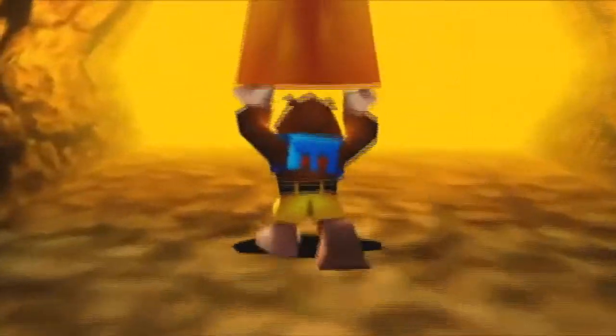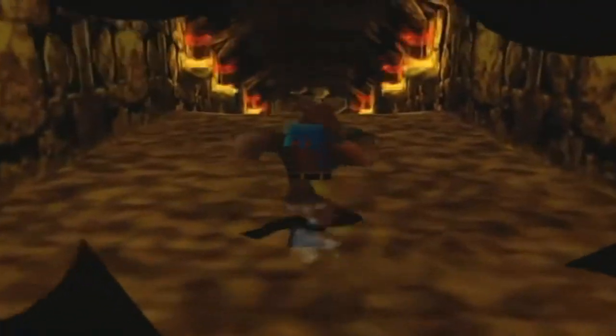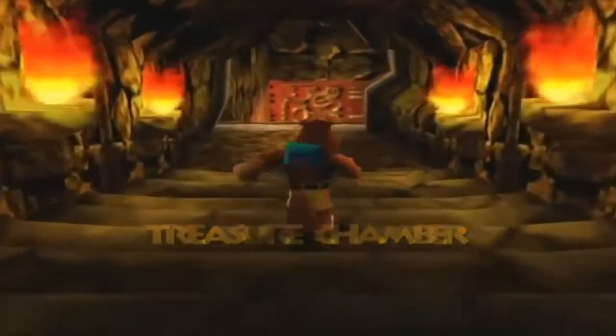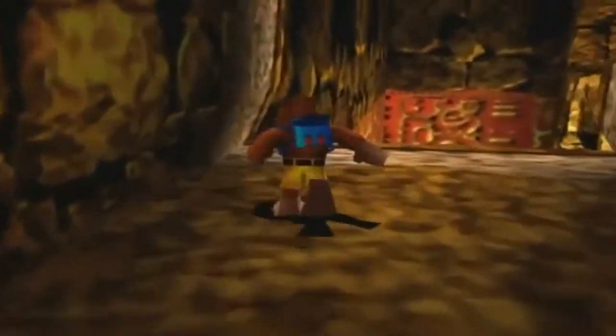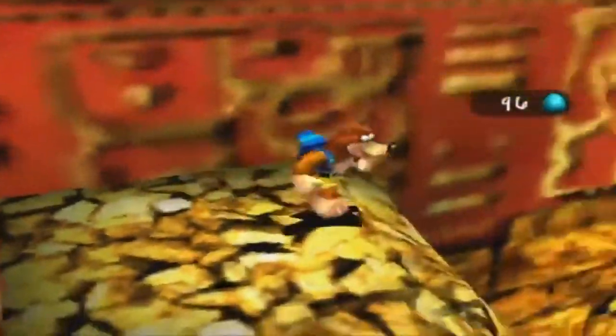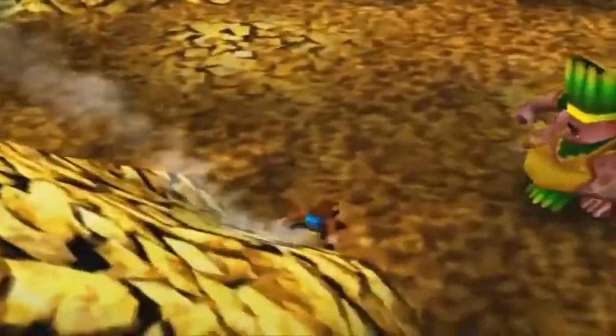That was easy. You'll see initially when you go to the treasure chamber that Banjo no longer has the relic in his hand, but trust me, it's in his possession. Let's see if there's anything to grab up here — doesn't look like it. Okay, let's make our way down and hand the relic over to the chief.